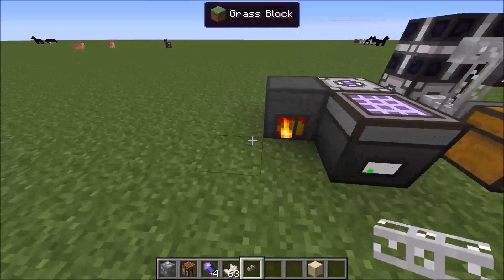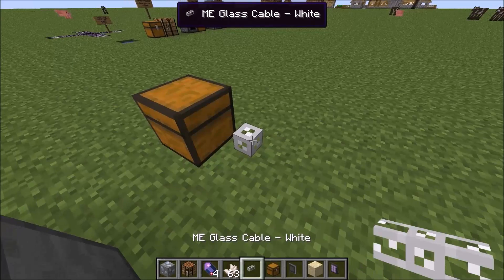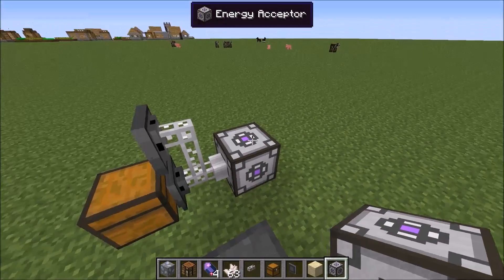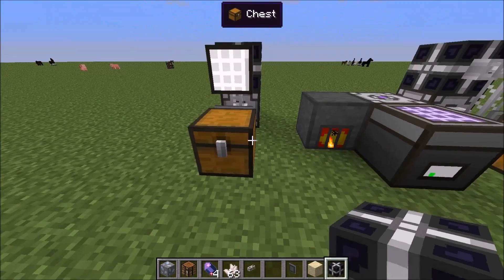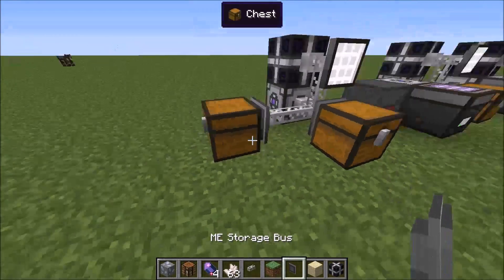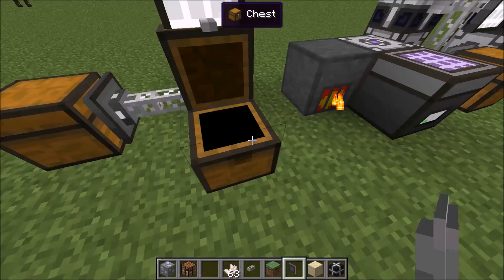So, you put your cable down, your chest down, you put your storage bus on the side of the chest, your terminal right here. Then you power it and you have access to what's inside the storage chest. You can do multiple chests — now you have access to both of them. When you pull an item out, it's no longer in there. That's pretty simple.